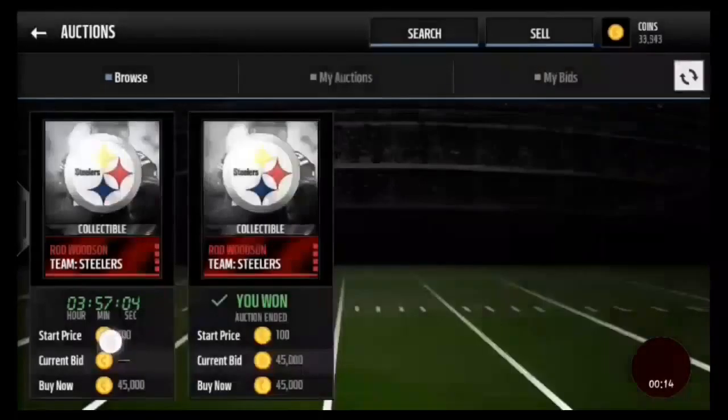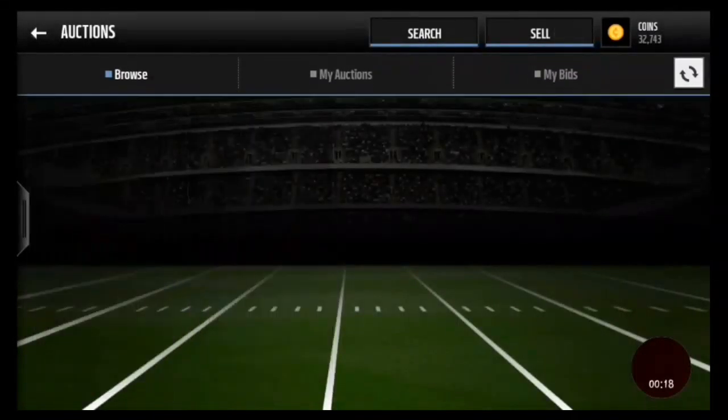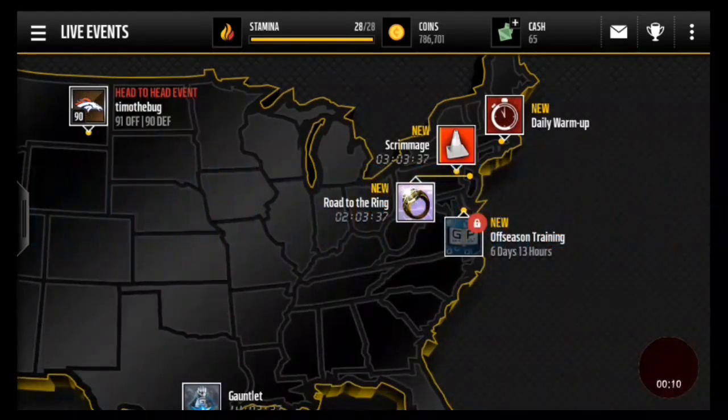In this clip, I get a Logan Ryan for $45k. I don't bother with Brandon Graham — don't think he's worth it. Here I snipe-bought a Rod Woods Team collectible for $45k. Couldn't get the other one since I didn't have enough coins.